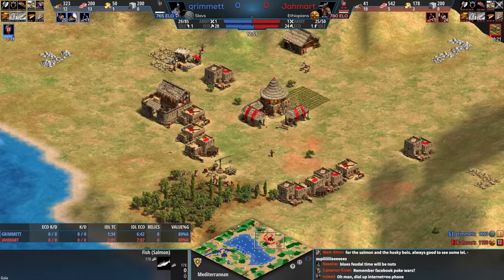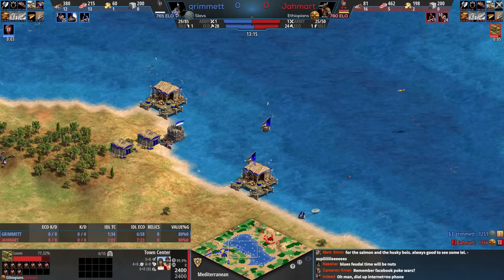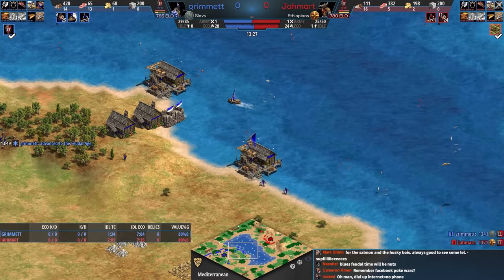Anyway, it's a chill game here. Red found quite a few goats as I'm sure you noticed. Blue is fishing with three fishing ships right now — total resources collected is ahead. Red has had a lot of food focus on land with all the goats.